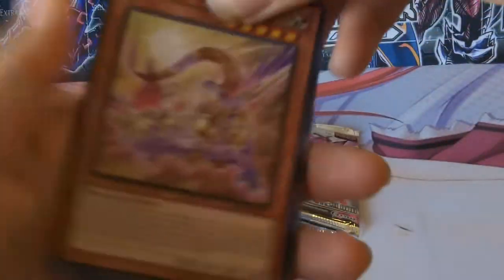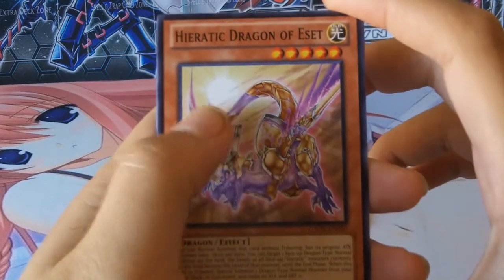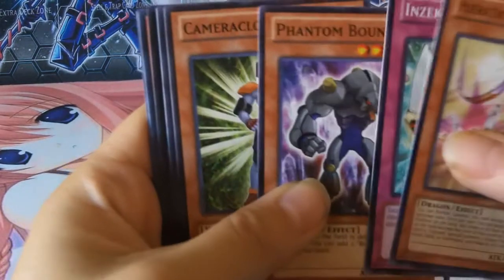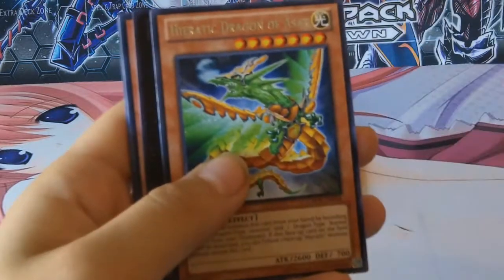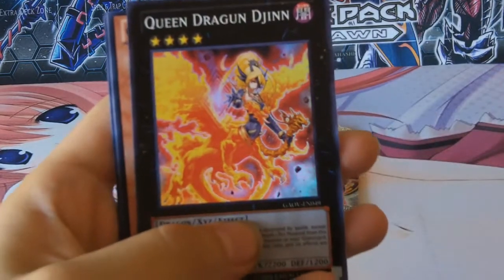Next is my turn. Let's see who pulls better this time — just because you started with an ultra. Big Eyes, by the way — instant win. Heretic Dragon of Azhar, rare. And Green Dragon Gen, super.